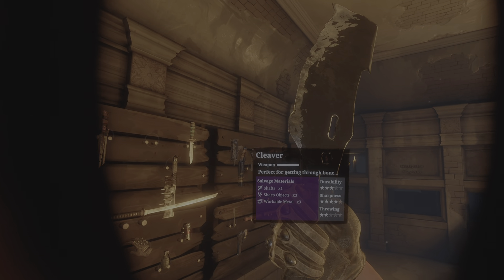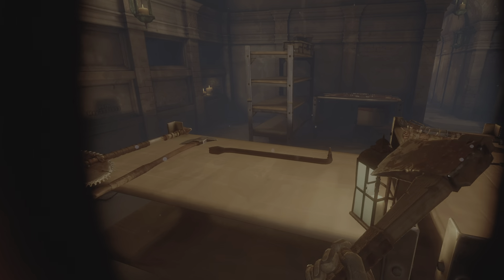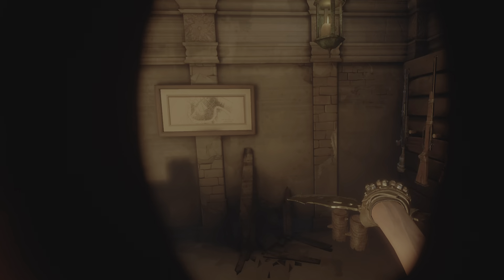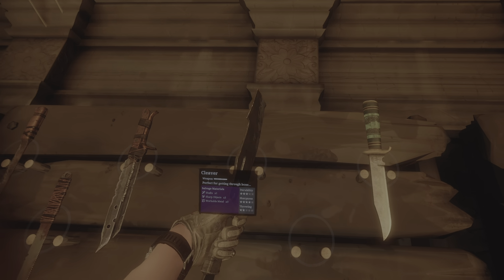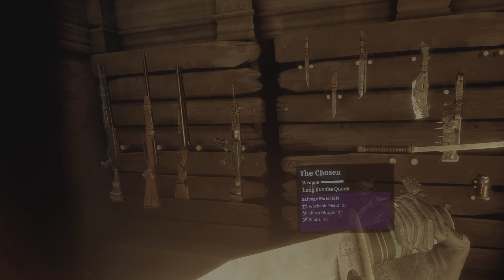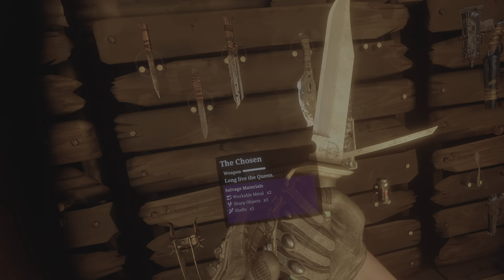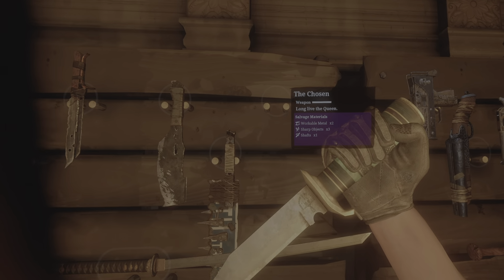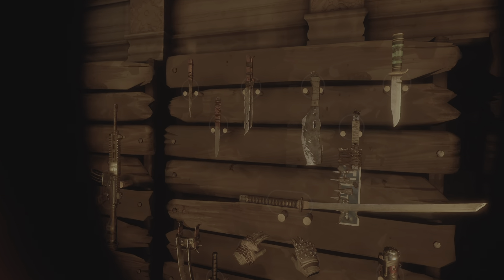And then the cleaver — the regular one. These are usually just for slicing their heads off because it uses less durability when you actually slice their head clean off. And then the Fourth in Pain, which is just an improved version — way sharper, more durable, same level of throwing. Because you're not going to be throwing a cleaver really. Then you have a new one — the Chosen — which doesn't actually show any stats. I'd assume it's the same as the Night Shift, just cooler judging by how it looks.